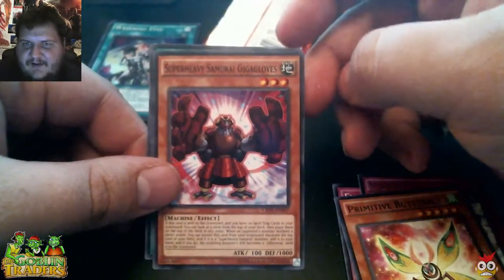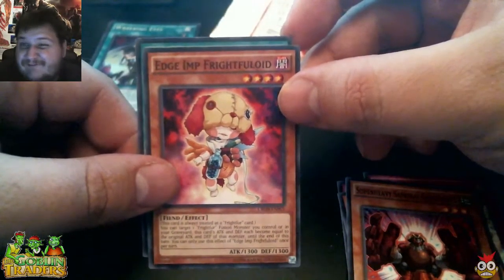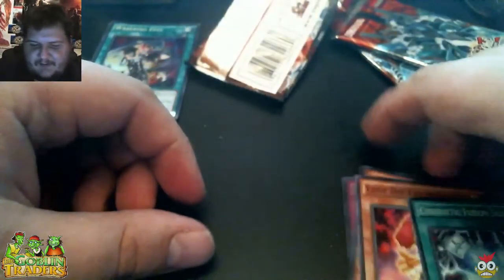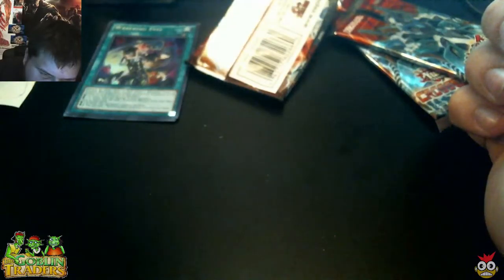Primitive Butterfly. Super Heavy Samurai Giga Gloves — that's a tongue tie. Edge Imp Fright Fulloid. And Cybernetic Fusion Support. So I'm assuming our rare has to be — most certainly — the Void Purification. It does not say on it, but I'm sure I'll figure it out. Anyways, that's the first pack. Let's go ahead and move over to our second pack — that's Cross Souls.